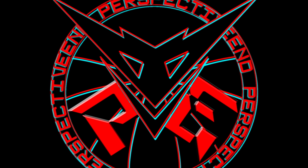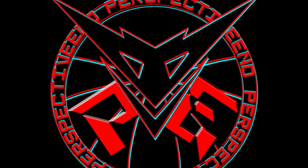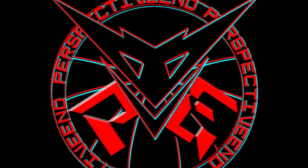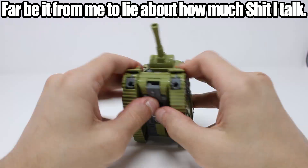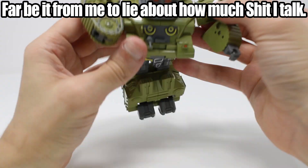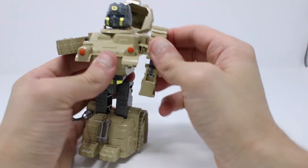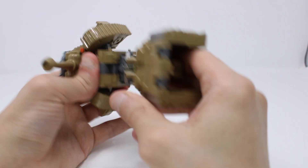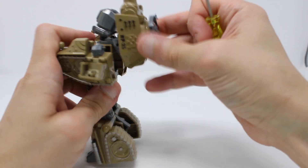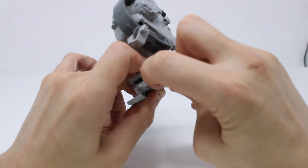They don't exactly have any kind of function or weapon storage outside of being engines of war, but for what they are — $10 per super deformed tank — they are a really good time. Transformations on them kind of suck though. Getting these into robot mode is so clunky. They all almost work identically, with the heads stored in the turret, the legs folding out from the back half, and the arms being formed from the treads, but each one does things just slightly different to be a super special butterfly, and I can't tell if that actually helps or just annoys me more.